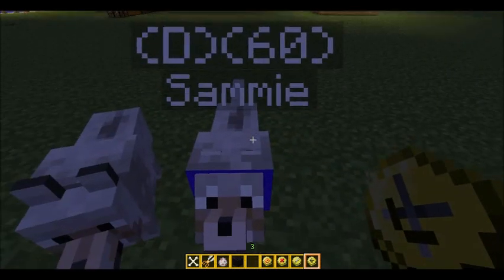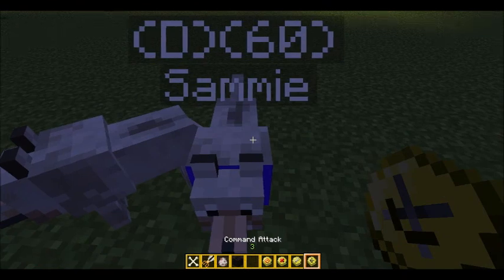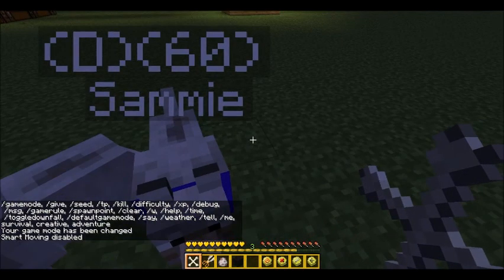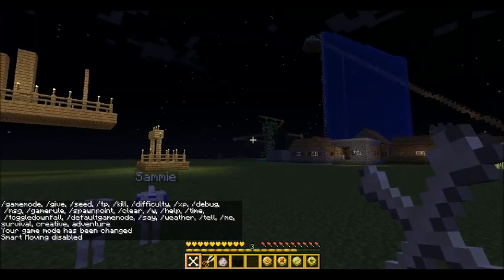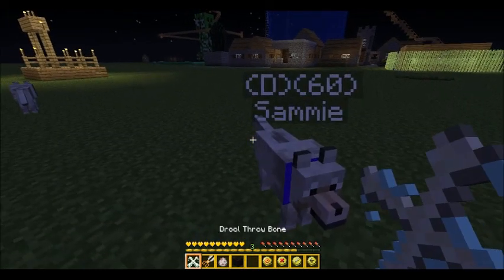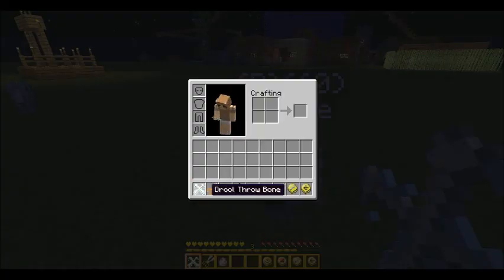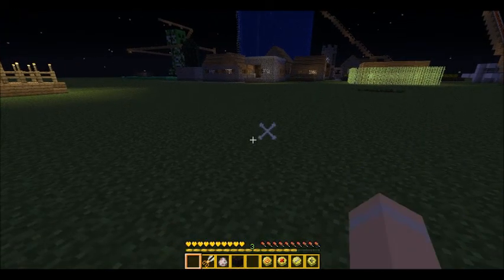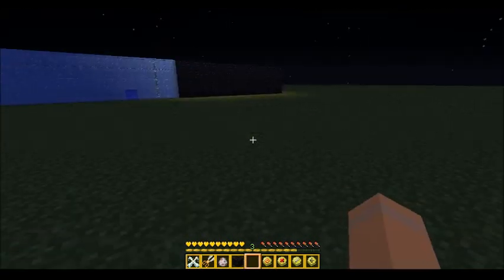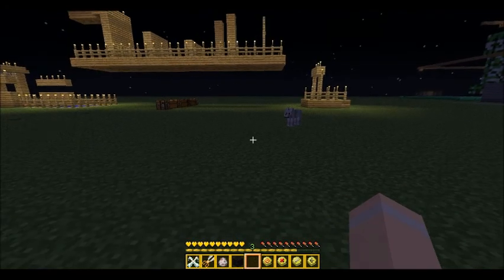Now let me go into survival because you need to be on survival for this. You throw the bone and Sammy goes to bring it — you can play fetch with your dogs. When you get it back you get a drool throw bone. You put the drool throw bone in your crafting inventory and it gives you a throw bone again, which you can throw again and Sammy will bring it back. She's just awesome. So that was this mod.